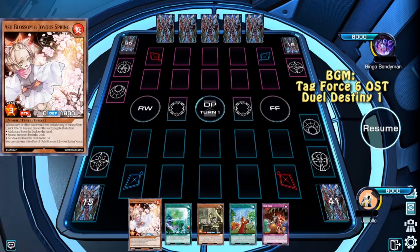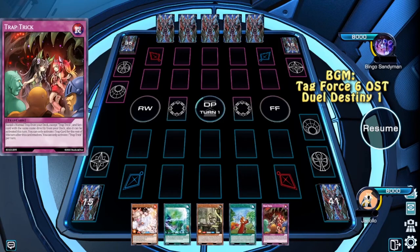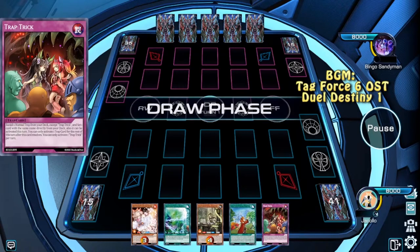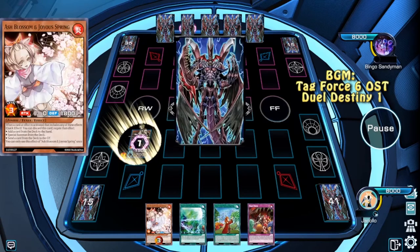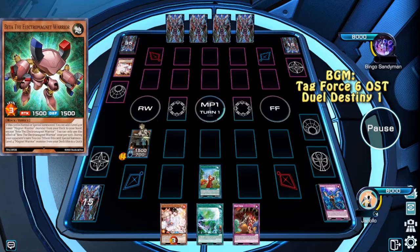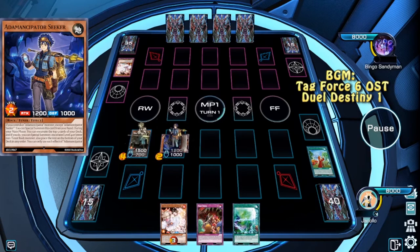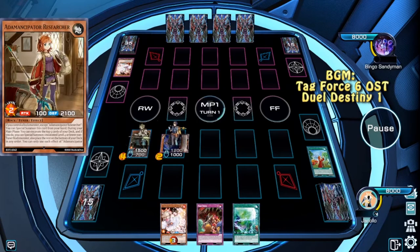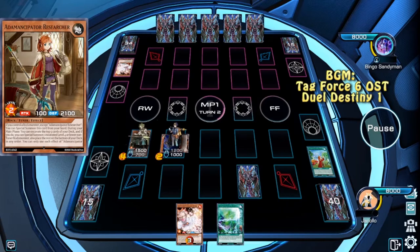This is an interesting opening hand: Ash Blossom, Signs, Analyzer, Friends, and Trap Trick. We're going to start by summoning Analyzer — but that was sad, it gets hit by Ash. We still get our Seeker. Seeker will then trigger, summon itself, and we dig through more cards. However, no Tuner-less, so set and pass.